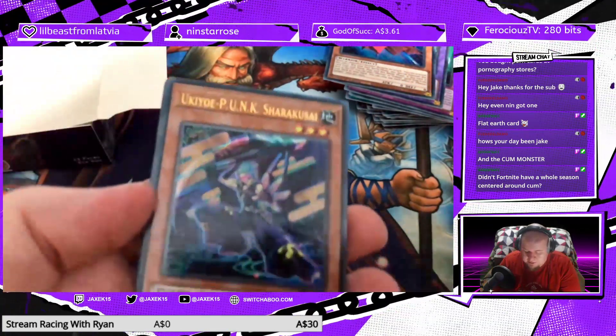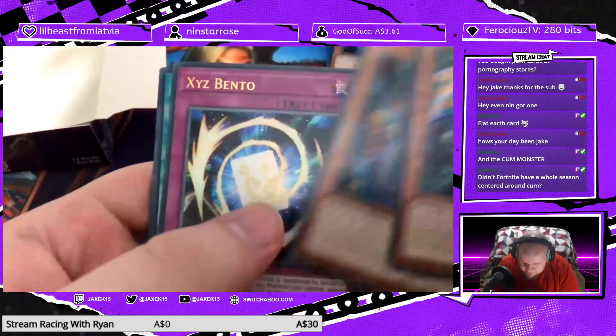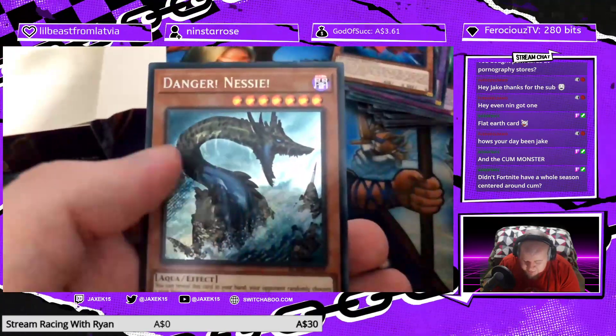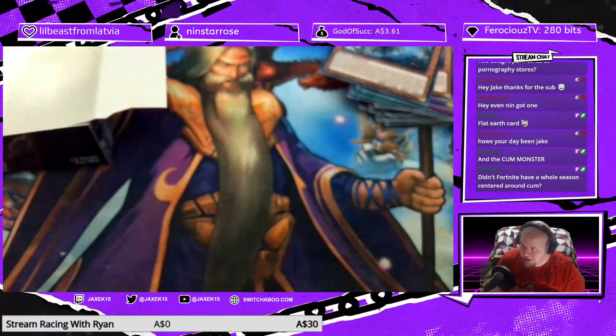Someone suggests having her open the packs on camera so people can see. Shirakusai, the Avatar of Malice, Xyz Bento, Zara Lam, The Dark Palace, and I didn't need another copy of Nessie — but okay, I'll take it.